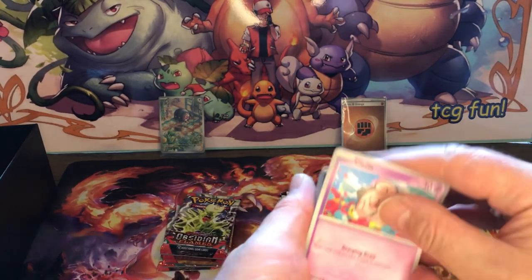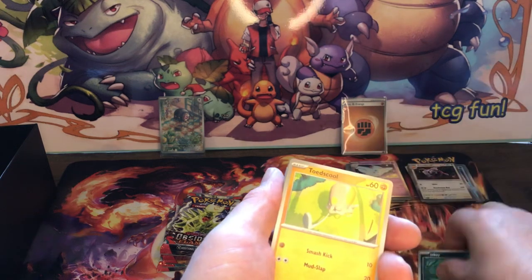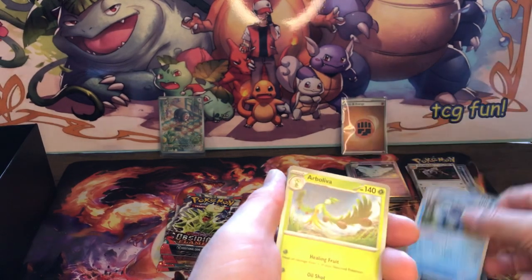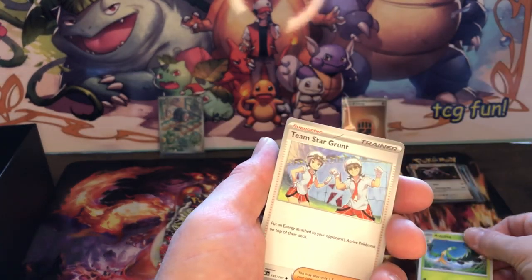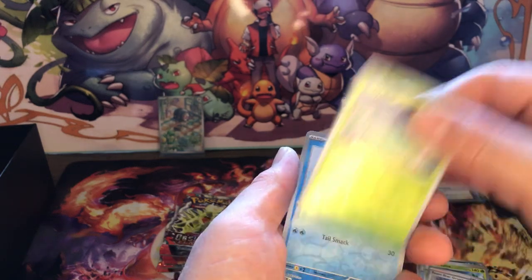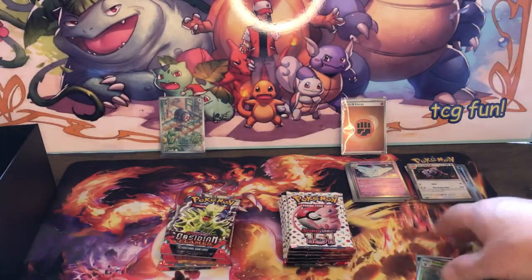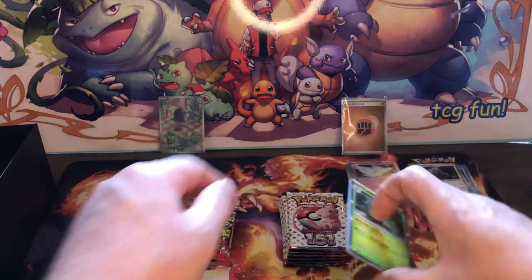Let's see - Cleffa, Inkay, Toadscool, Toadscool, Houndour, Seismitoad, Bolivar, Team Star Grunt, Serskirt Reverse, Finizen Reverse, and a Scurvillian Holo. So the pulls aren't coming very heavily today - just the one for Obsidian so far.